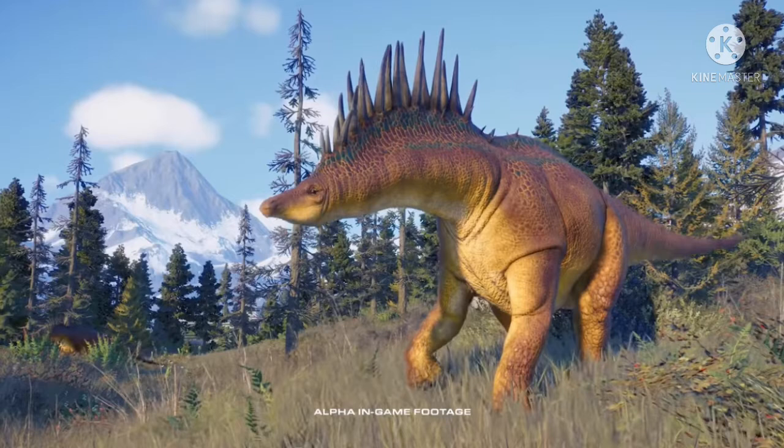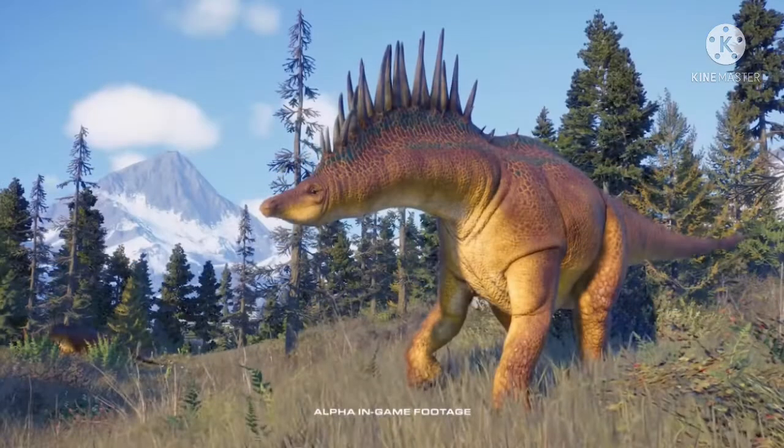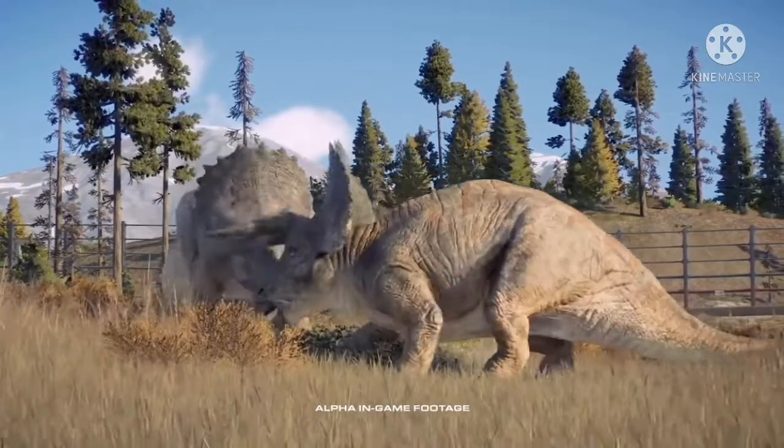This could be the Amargosaurus trying to intimidate a carnivore. As mentioned previously regarding stamina, what could happen is if they run out of stamina a dinosaur could either give up or stand and fight — and this could be what's happening here. We see the shadow of something big, possibly a T-Rex or Indominus Rex, and they're clearly defending themselves, stamping their feet and displaying their horns aggressively.